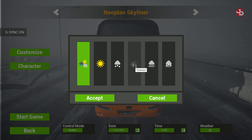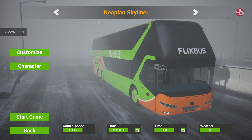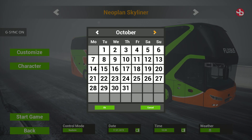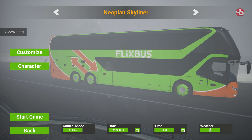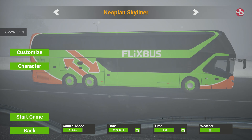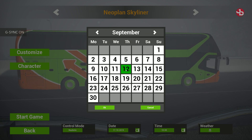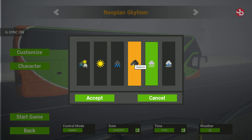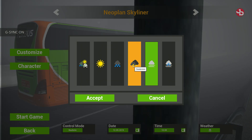You can have dynamic weather, so anytime you drive your bus the weather will change, but it won't give you thunderstorms — it'll give you everything else except that. So what we want to do is quickly change the date back to September or October. Let's check October — thunderstorm is locked. So jump to September, September 12th — and there we go, thunderstorms are unlocked.